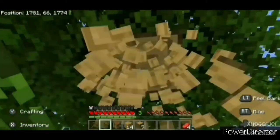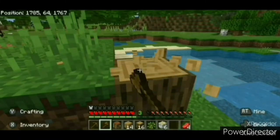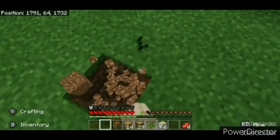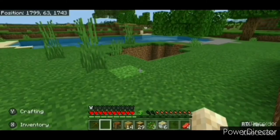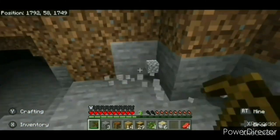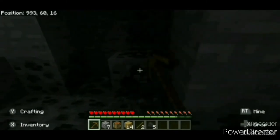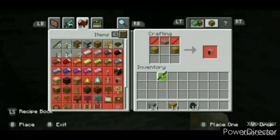Regardless of whether I have food and a bed, I'll use my wooden axe to chop down every tree I can see until it breaks, then punch the remainder of the tree — no floating trees. Then I'll use my fist to dig straight down until I find stone, or I'll find a cave and start mining away with my pickaxe until it breaks. I'll mine as much stone as possible and collect any coal I find along the way.